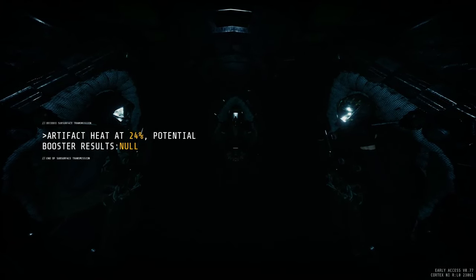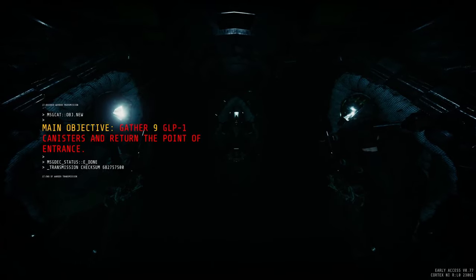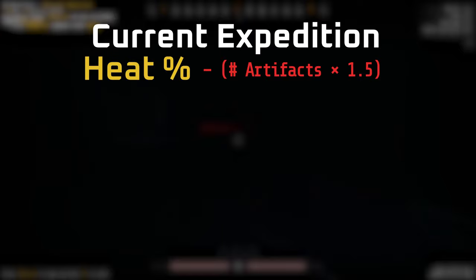However, artifact heat can drop to as low as 20%, meaning you'd have to collect five times as many artifacts to get the same progress as collecting at 100% heat. The method in which artifact heat is calculated is straightforward: artifact heat decreases by the total amount of artifacts collected times 1.5 for the expedition you are on.